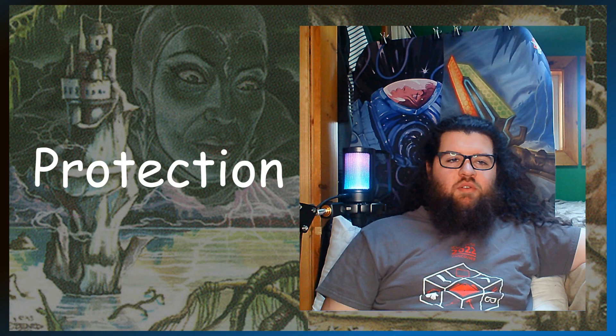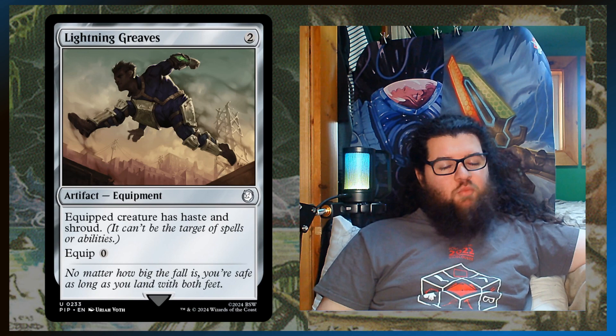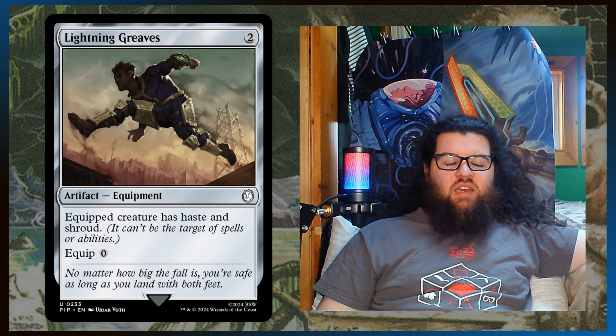Because either of our commanders can only tap for one mana, there's only one protection card I could think of adding to the deck, and that's Lightning Greaves. It makes our commanders have haste so they can tap for mana as soon as they enter, and we can slide it over onto a creature that would need more protection after we cast it. So we can slide it onto our commander, give it haste, cast one of our really big threats, and then put the Lightning Greaves over on the big threat, since we only need to give the commander haste the one time. Lightning Greaves are phenomenal.